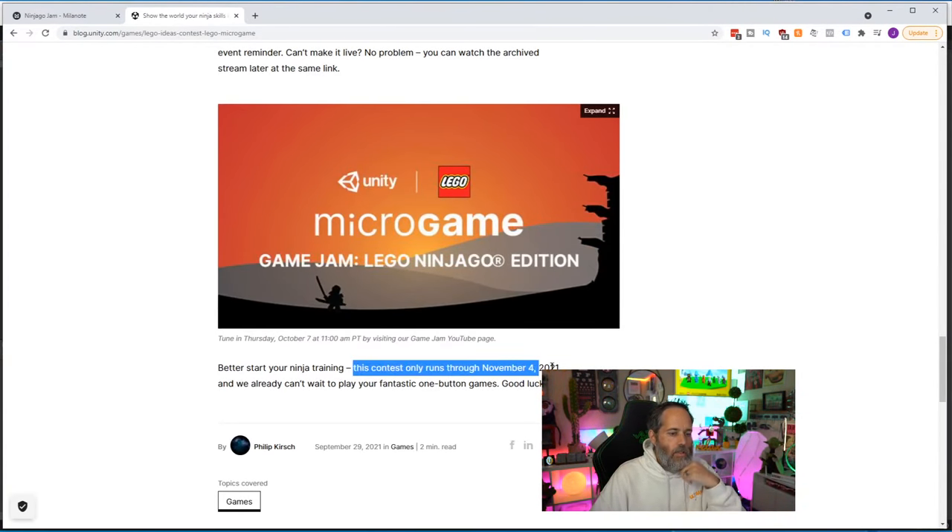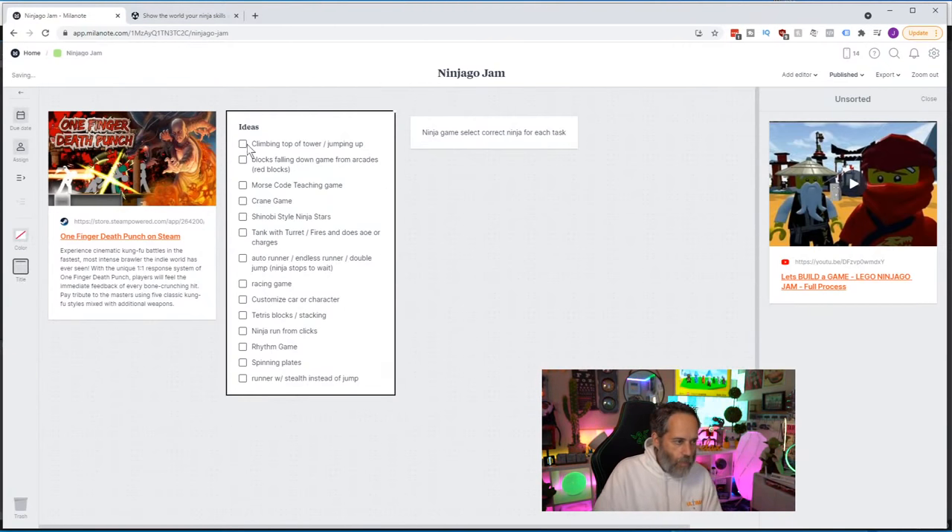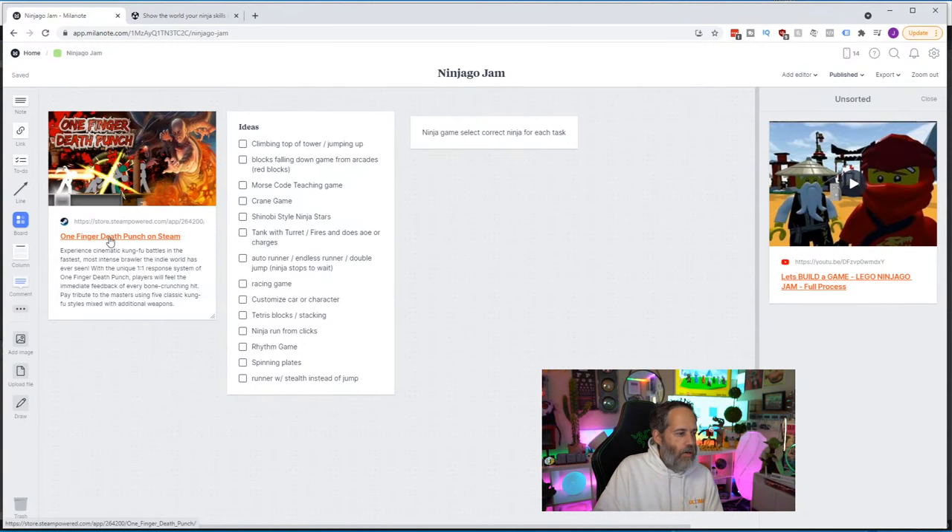The contest runs through November 4th — I put a link down below so if you want to check it out, sign up, and get into it. Now I'm going to jump over to my Milanote board. I put this together a couple days ago when I decided I wanted to do the jam — I needed to come up with ideas, collect them, figure out what I want to do, and codify them into a game.